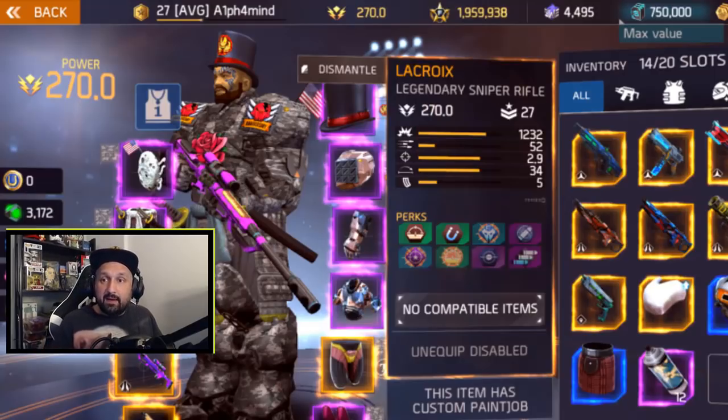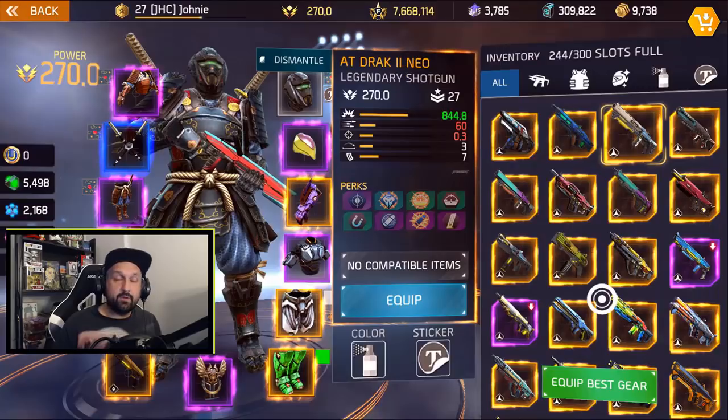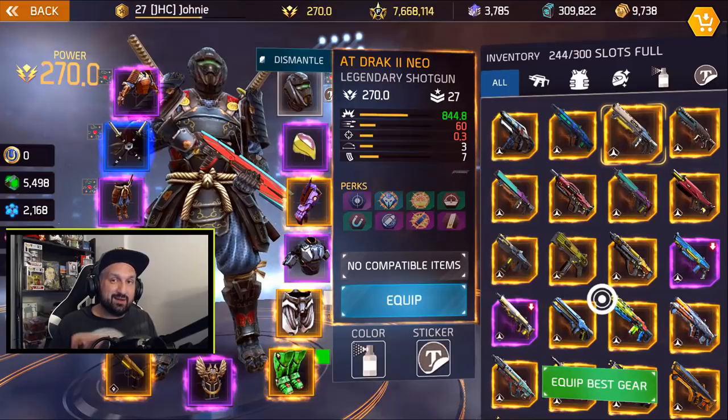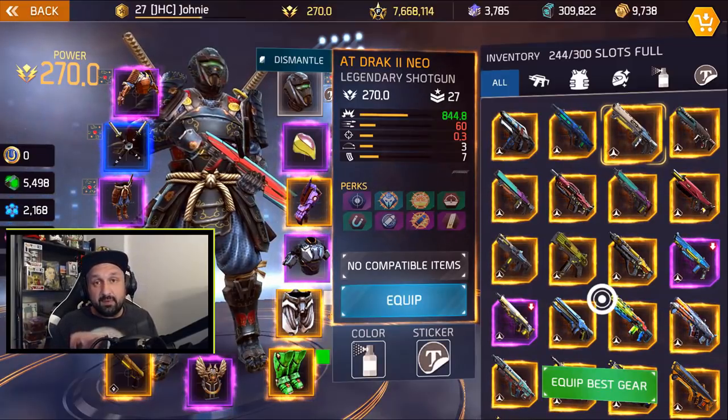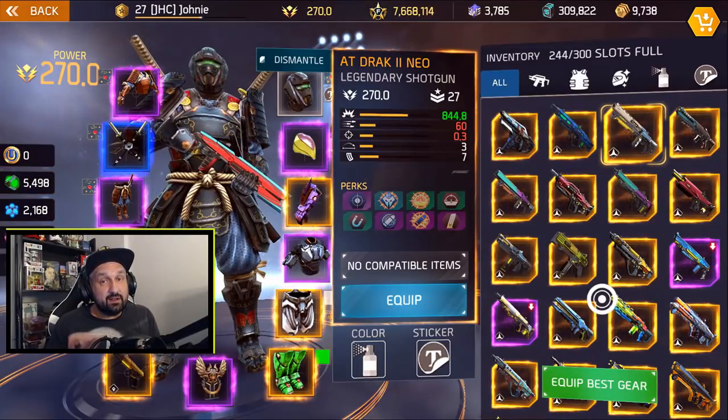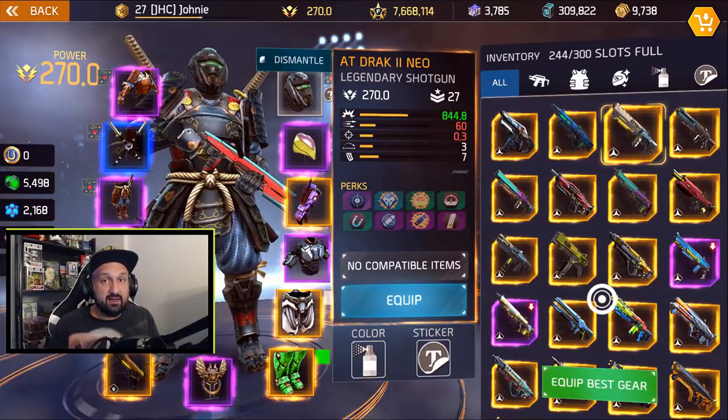That one's from Alpha Mine — you can see the Lacroix has 1232 damage and 52 fire rate, so it's less damage than the True Patriot but it's got faster fire rate, decent range, and decent accuracy. The downside of this weapon is the clip size — it only has five bullets, which is a pretty big disadvantage whether you play PvP or PvE. It's a nice weapon and your only chance to get it is to play a lot of PvP. A lot of guys got it already, so today we're gonna play some PvP — I did a lot of duels yesterday and today but I didn't get lucky, no legendary Lacroix yet.